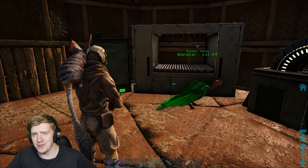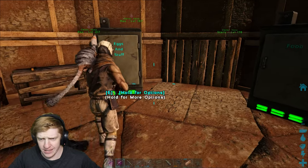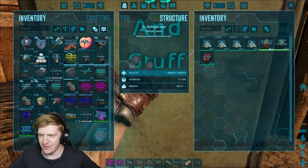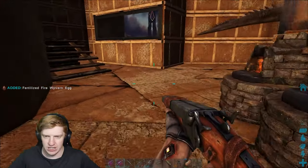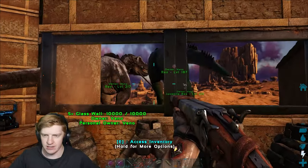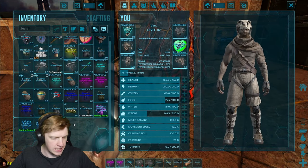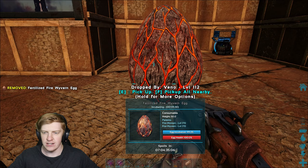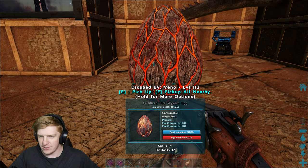Hello gorgeous people, hope you're all having an absolutely legendary day. Welcome back to Ultimate Survivor. I'm on Scorched Earth today - we're racing our level 170 wyvern egg we got. I'm chucking this thing in the hatch right now. It's gonna take five minutes. We're getting our level 170 fire wyvern.